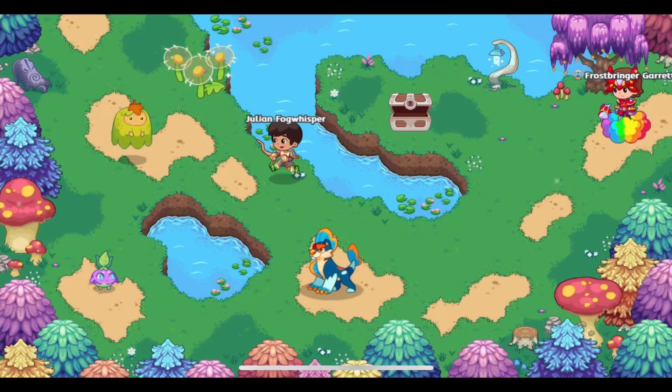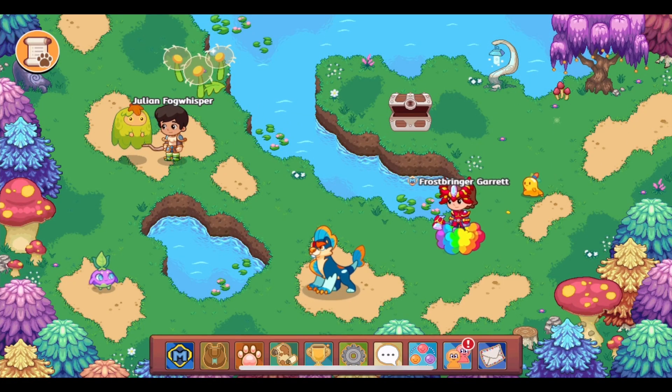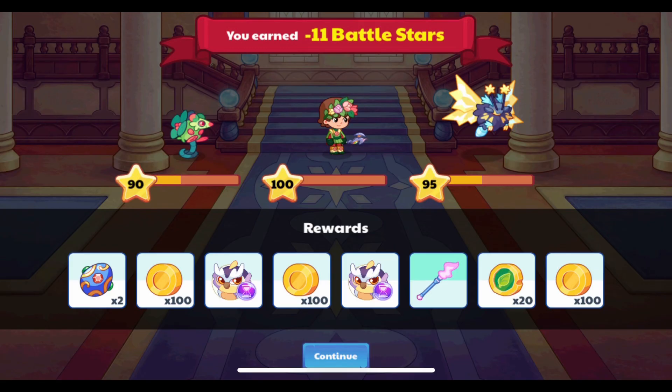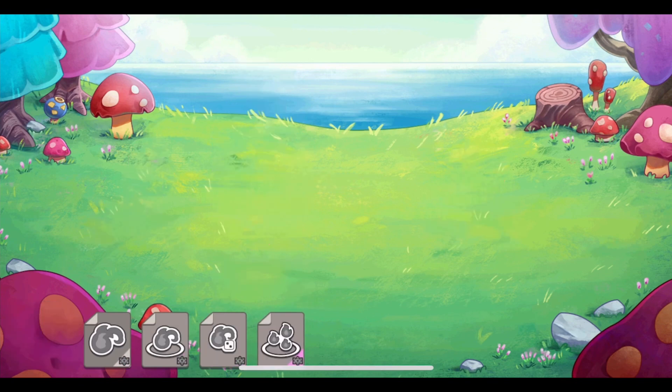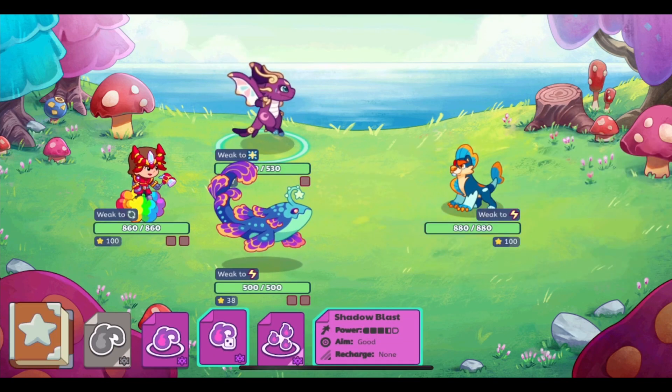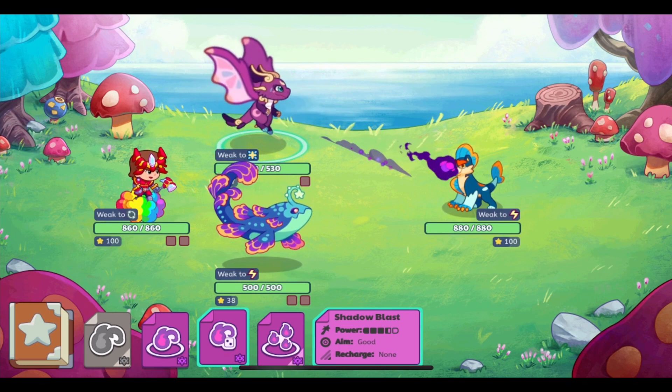For over a month now, the new battle end screen has only shown the academy background. This has been an annoyance for most people because you start out in some world and then you end up in the academy, which was not where you were battling.